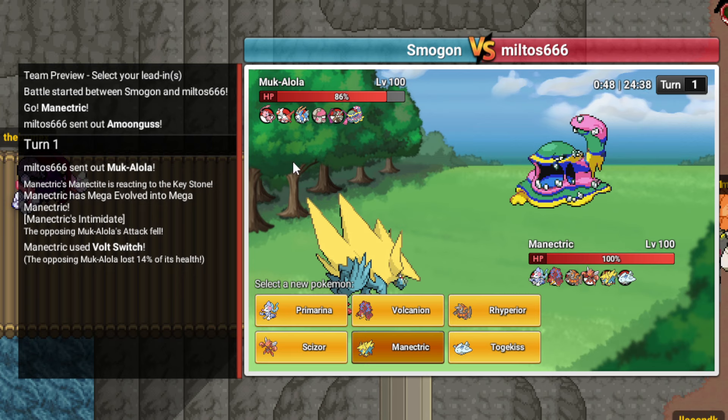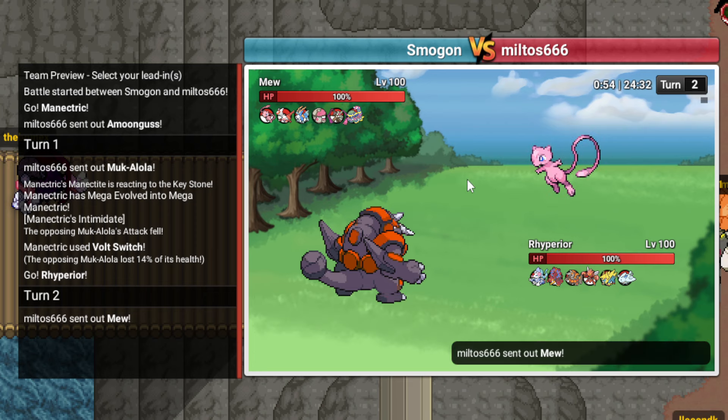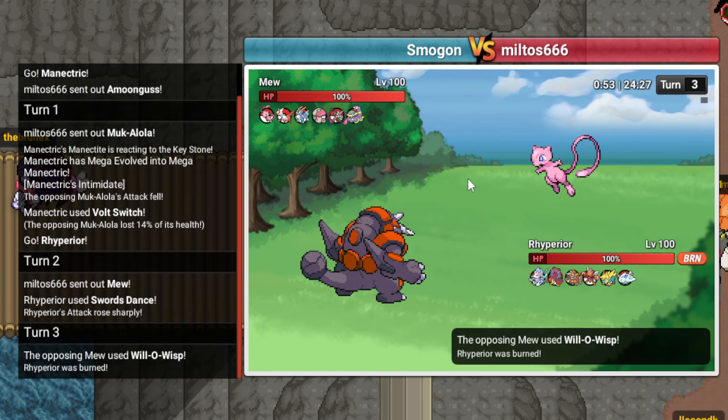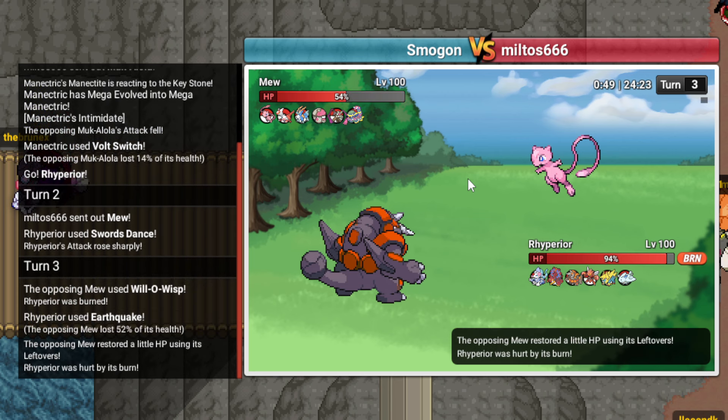He definitely should have just stayed in and taken a hit. I'm gonna go Rhyperior now and get up Rocks. I clicked the wrong move, but whatever. Mew comes out - I'm going to 1v1 it, I suppose. He does Whirlwind me, it doesn't really matter. I'll just get up Rocks here.